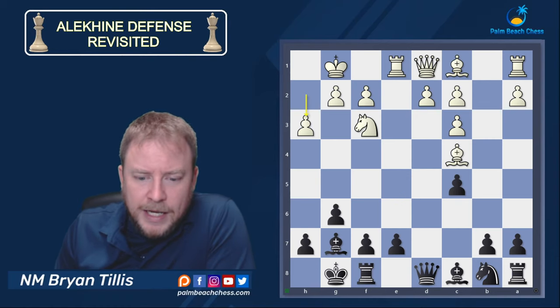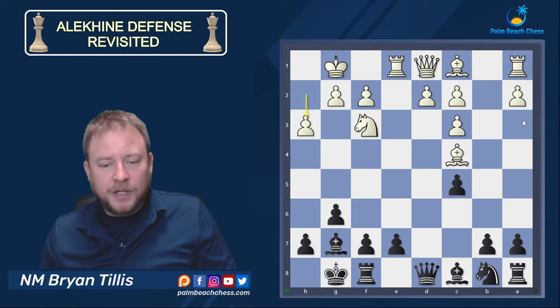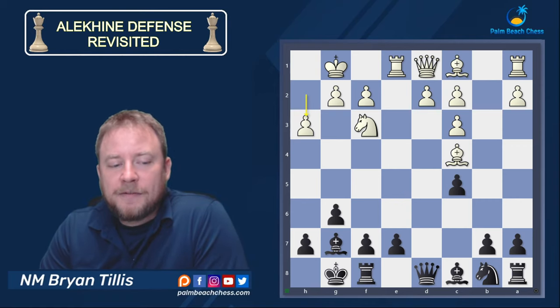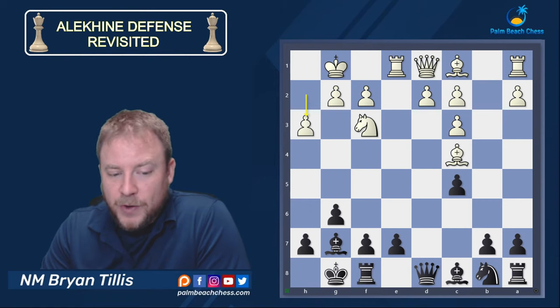My opponent plays h3 here, and this is another indicator — he didn't want to play d4 too quickly because he was worried about Bg4. Something's gone wrong for white in the opening if you're starting to make defensive concessions like the move h3. So he wants to play d4. I continue with natural development and keep an eye on the square.